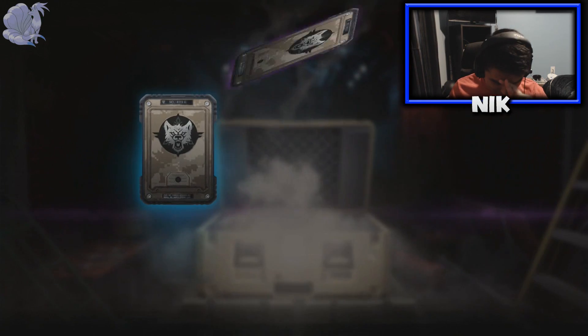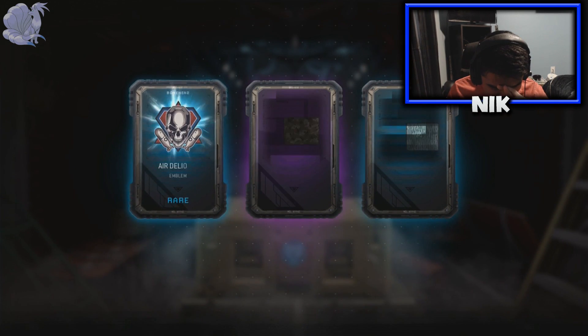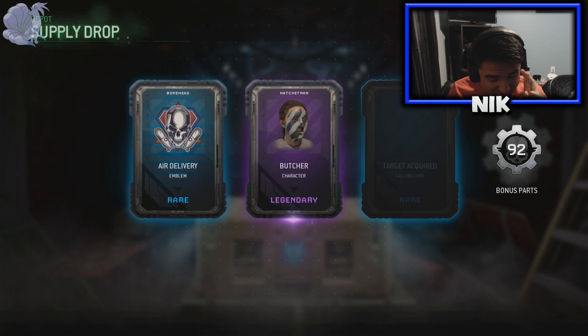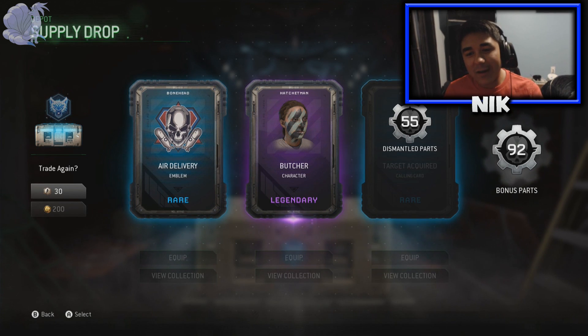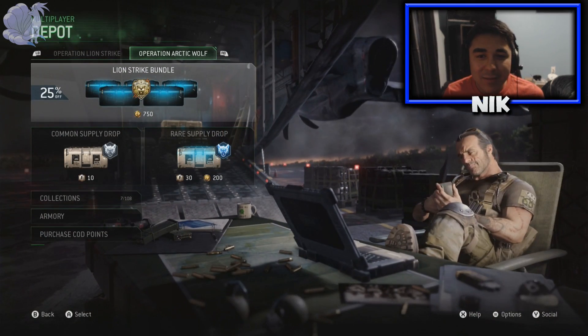Cross your fingers — hope it's something good. I'm not looking. Let's hope. That sounded good, that sounded good, and that sounded good. It sounds like we got Salvage. Oh shoot! That emblem is actually pretty nice and that's new. Alright, that's enough for the Arctic Wolf. I got about 1,000 Salvage from that and I got some pretty decent stuff honestly. So I'm pretty happy about that.